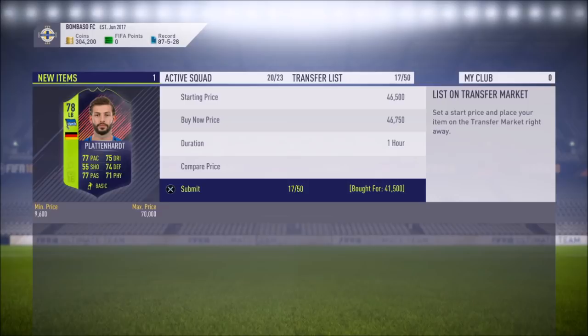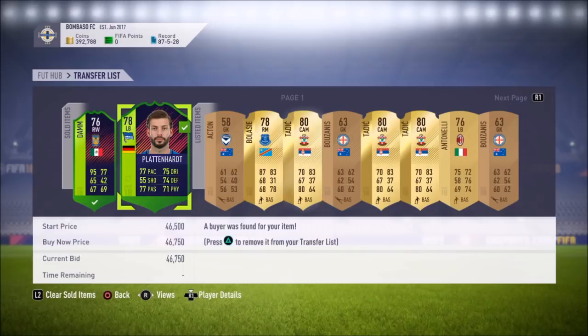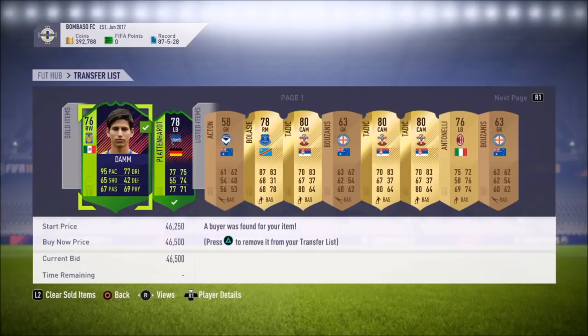Both deals have managed to sell. We made a combined total of around 10,000 coins, which is really, really nice. I actually had to lower Jurgen Dan's price because it started dropping a lot and I didn't want to risk it. But we still made like 3,000 off of this one and then like 7,000 off of this one. And so yeah, that's going to be it for this video. If you did enjoy, make sure you hit that like button, don't forget to subscribe, and I'll see you guys in the next video.